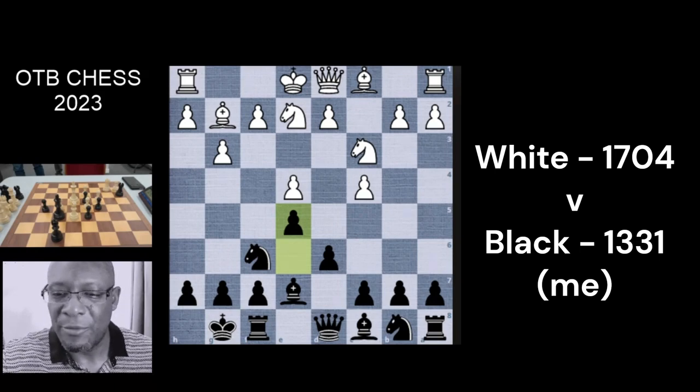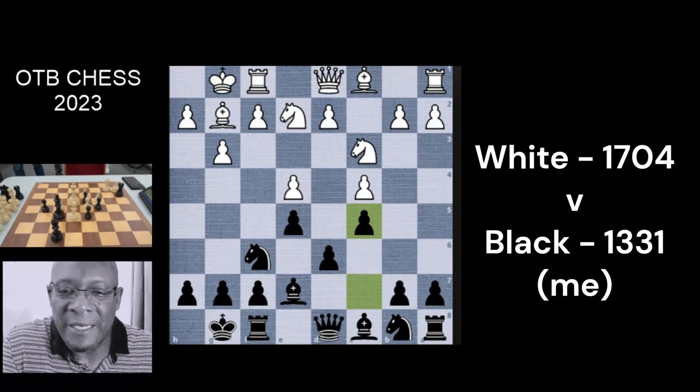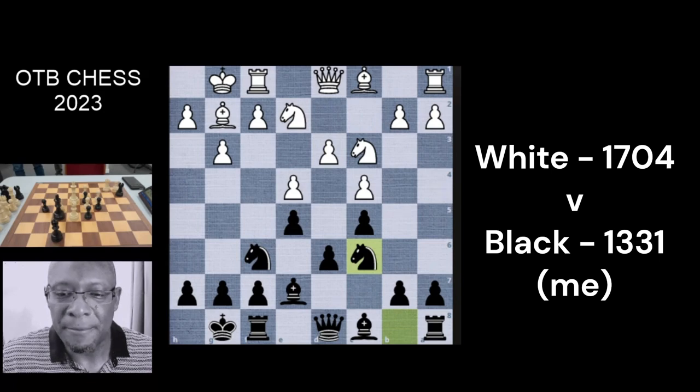I was thinking about pushing the c-pawn up to block the fianchetto bishop, but I didn't really want to block my knight from coming into the game. If they're going to do the slow approach I want to get my pieces active. They eventually castled and then we went for the stonewall-looking setup. I'm so used to that psychology — I understand it well enough that I won't lose out. The knight can sit behind that pawn and rest easy.